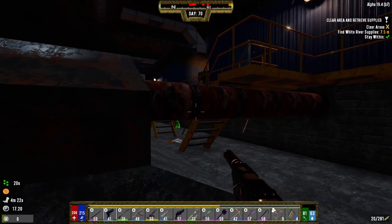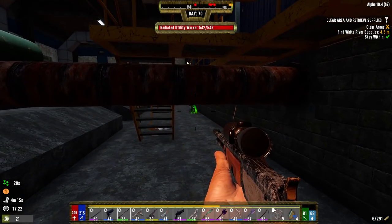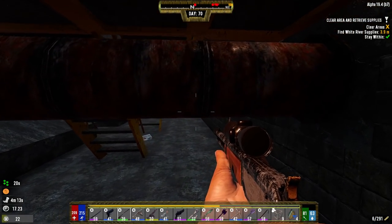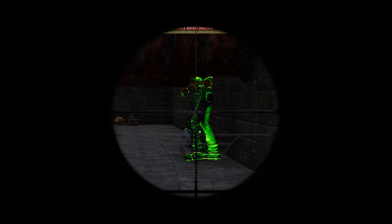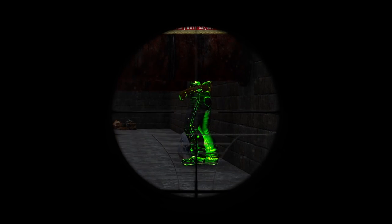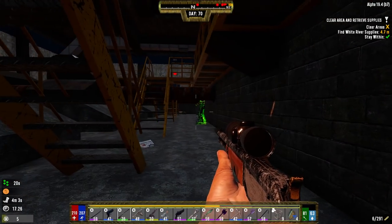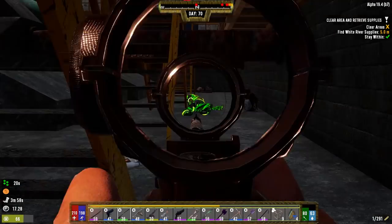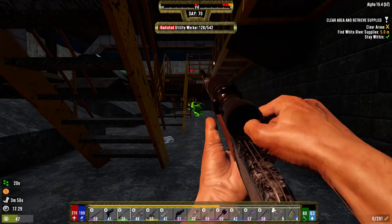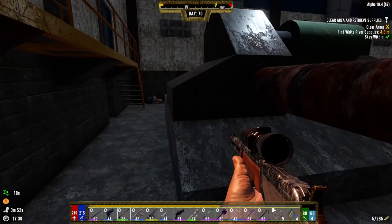We've got some glowies over here. Let's see if we can pop some heads. What are you? Radiated utility worker. Can we get a good line of sight? Is there two of them there? I don't think we can kill him with a knee shot. Oh you got the click, you were about to take one. Everybody's awake now. Switched over to the gun with a lot more ammo.